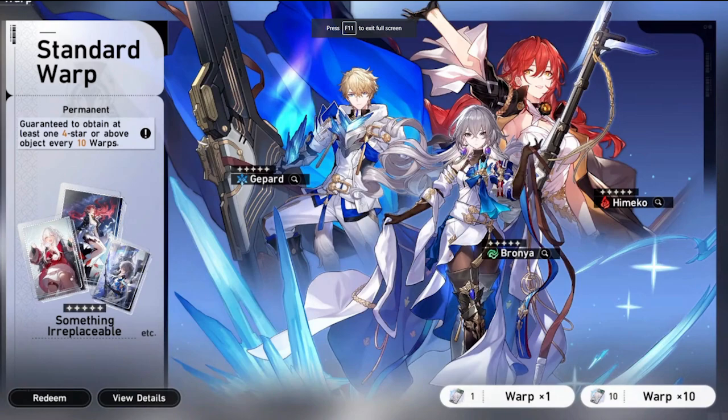Quick TLDR: I'll be rolling on the standard warp trying to obtain Bronya or any other character from that pool. We get roughly 30 pulls at the start of the game. If I only get Bronya, I'll try to also roll on Seele's banner with whatever starter pulls remain. My overall goal is to get both Bronya and Seele on the same account — I know it's risky and may take a long time, but I think they have amazing synergy and seem designed to be played together.